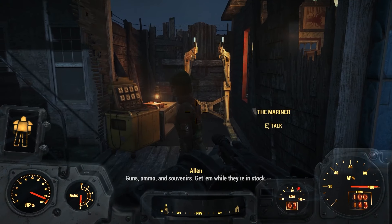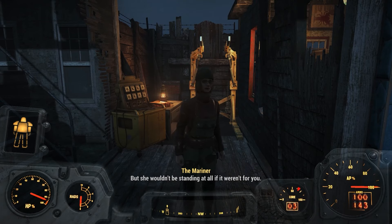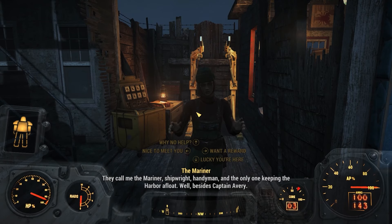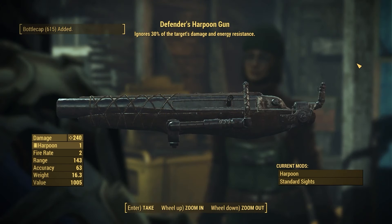After that we can talk to the Mariner at the front gate to start the Hull Breach side quest. Again, there will be 3 parts to this side quest, and at the end of it you will be given the Defender's Harpoon Gun. This weapon will do a lot of damage, and the perk on it makes this weapon ignore 30% of your target's damage and energy resistances.